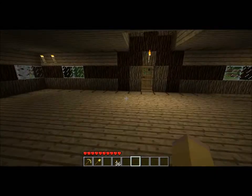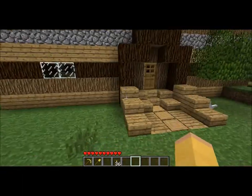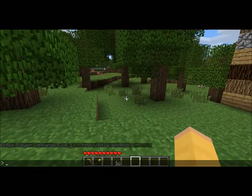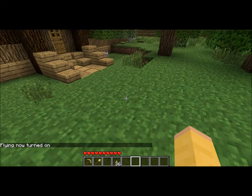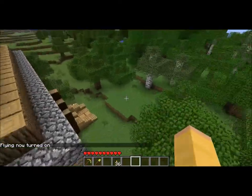The thing I'm gonna show you is Single Player Commands. All that does is — if you play multiplayer, you know how there's the chat at the bottom — it adds that to single player, so you can type in commands and stuff. The command I'm gonna show you is called fly. You just type in fly, it turns on, and you press spacebar and you can fly around. It's simple as that.